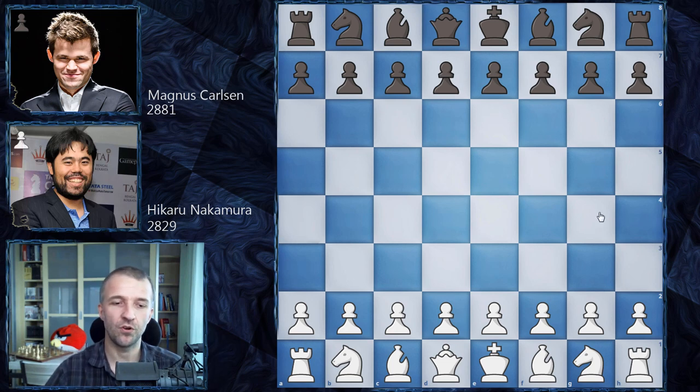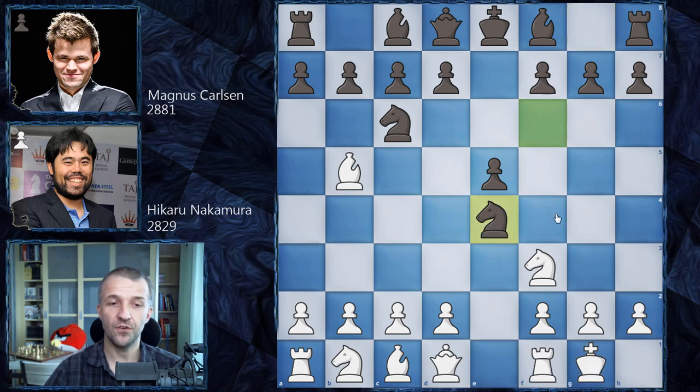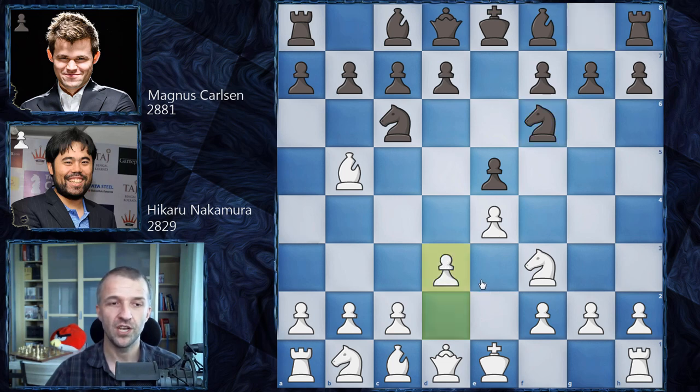Let's see what happened on the board. Hikaru Nakamura opened with e4, we have e5, knight on f3, knight on c6, and bishop on b5 — Ruy Lopez on the board. Magnus Carlsen, as always, goes for the Berlin Defense with knight on f6. Hikaru Nakamura prefers d3, a more solid approach, and now bishop c5, controlling d4 and preparing the knight to jump on d4 to attack the bishop. Hikaru prefers exchanging the bishop for the knight rather than playing c3.